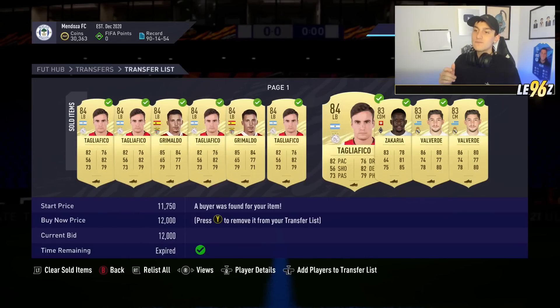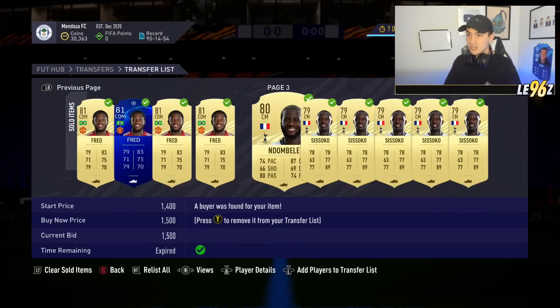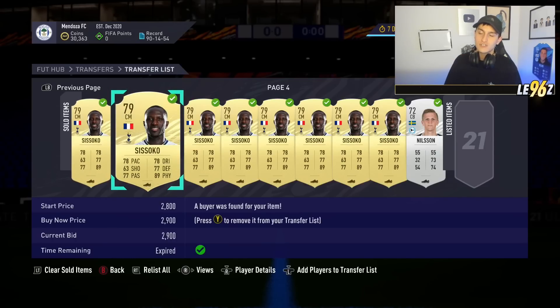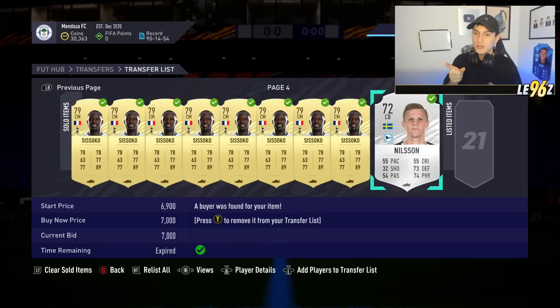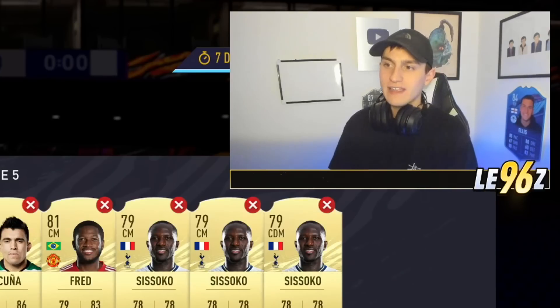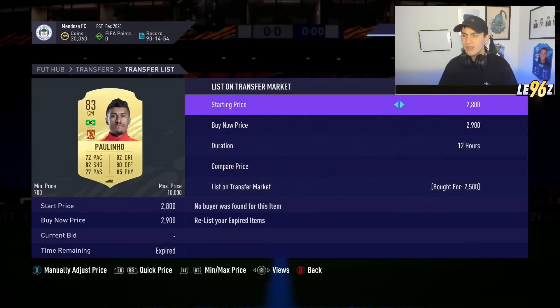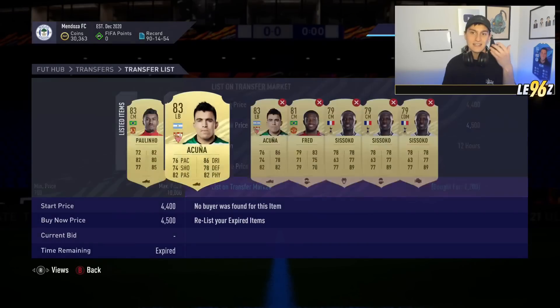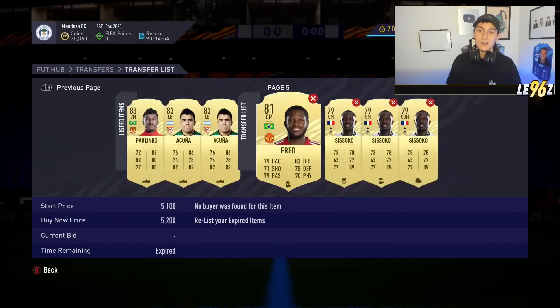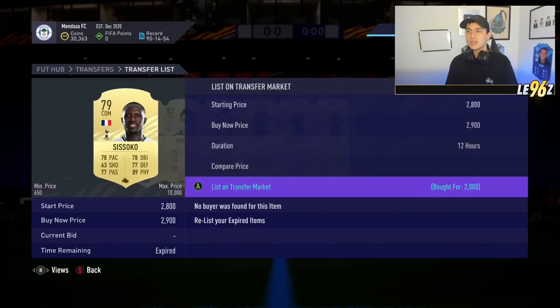In addition to that, I've been doing some position change and chemistry style trading methods. As you can see, I've been doing it with loads of Ndombele, Sissokals, and I've got a Bielefield card there for 7,000 coins. With all of this, I'm going to list it up for over 12 hours. I did make a video on this method the other day, but I don't mind repeating it - I'll show you exactly how I've been making coins.